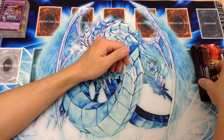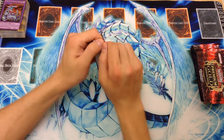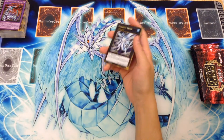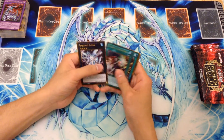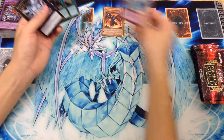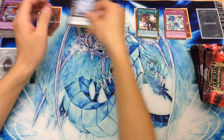Now for our second box of stuff. Remember, that's just one box worth, so we still have room to pull. Still wanting that Emerald. We have Bahamut Shark, Cosmo Light Sword, Mass Change — pretty cool — Dark Advance, and Libic. Trap, Spell, Spell, and XYZ.